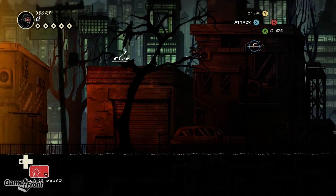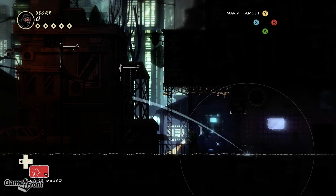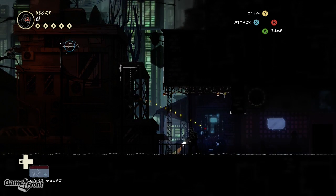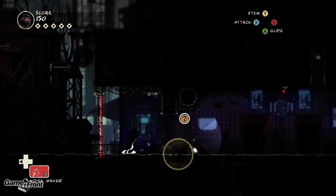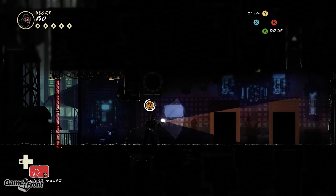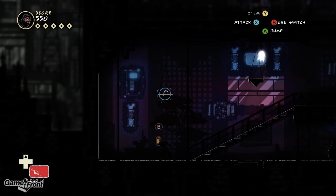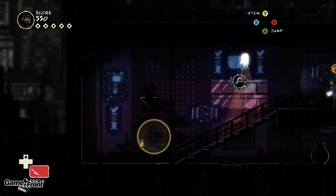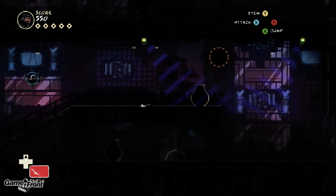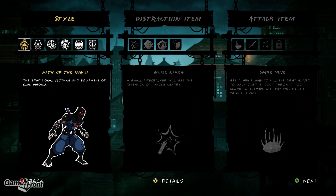Number 5: Mark of the Ninja. Mark of the Ninja is bursting at the seams with innovative ideas that not only set the bar for 2D stealth games, but raise the bar for 3D stealth games as well. While most stealth games leave you guessing as to whether or not something you do will cause an enemy to hear or see you, Mark of the Ninja gives you all the information you need via on-screen cues. The result is a fair but still challenging stealth game with great level design, an awesome art style, and a great upgrade system that allows you to tailor the game to your playstyle.